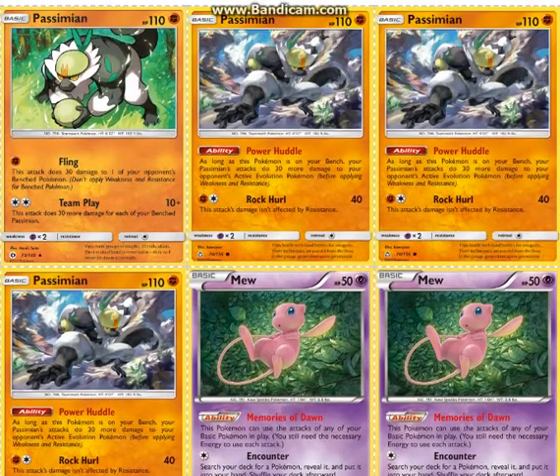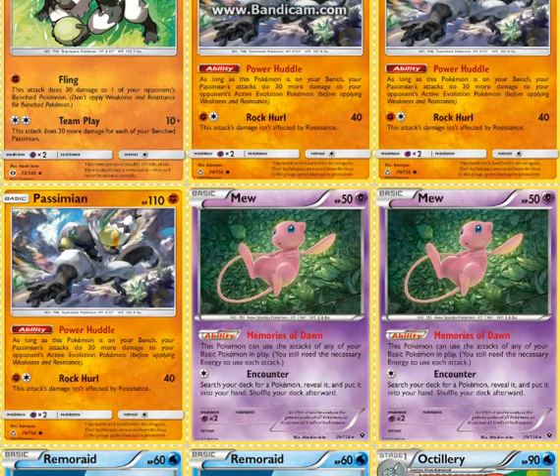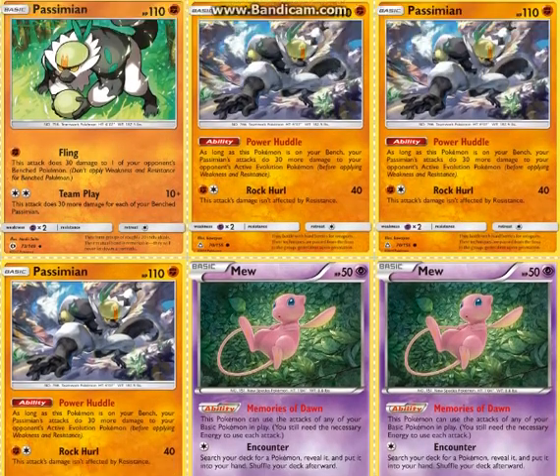We have 2 Mews. This is low HP, but it is a 1-prize attacker, unlike Mew EX, and it can copy Team Play. So this means it can hit for Psychic weakness, which means it can kill Buzzwole pretty easily.